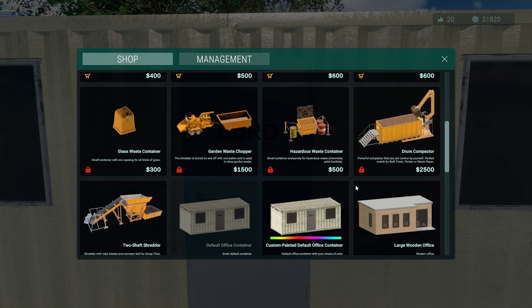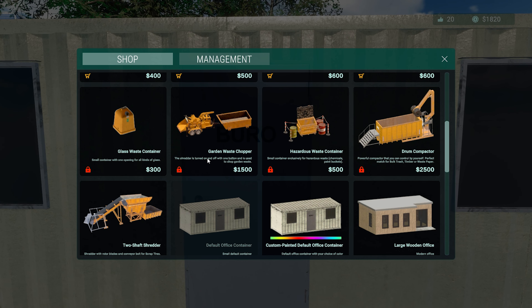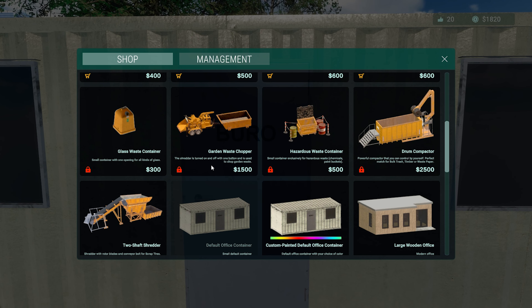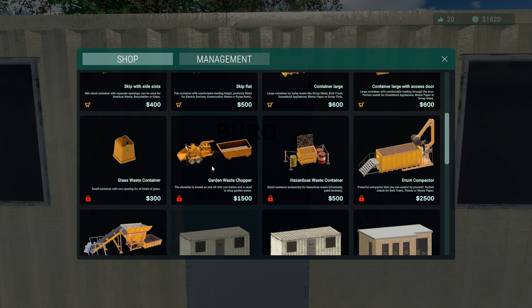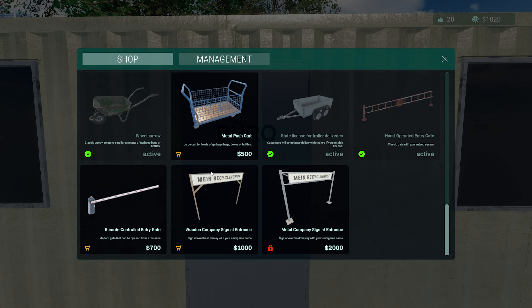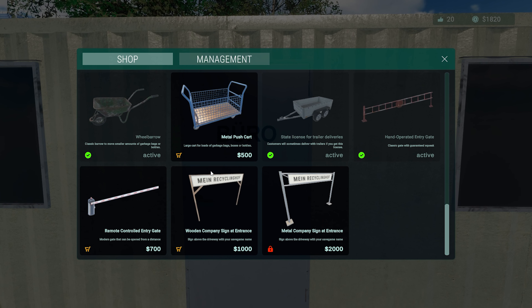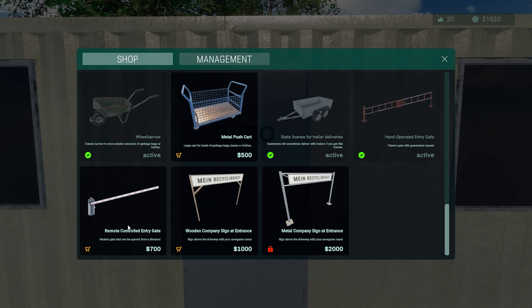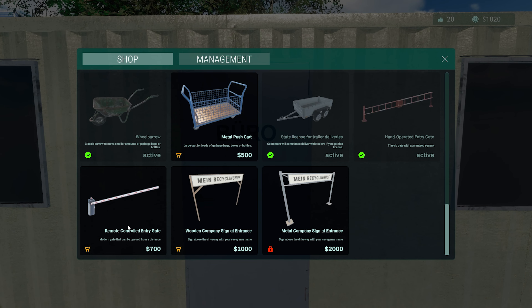We need five grand to get two of these - the bulk trash and waste paper. The shredder is turned on and off with a button and is used to chop garden waste. That's pretty cool - there's a lot of stuff we haven't unlocked yet so there's still a lot we can do.